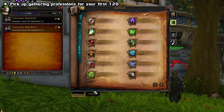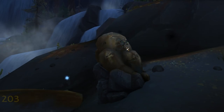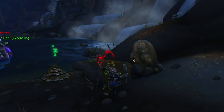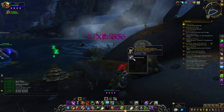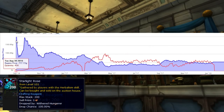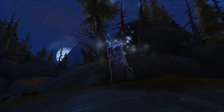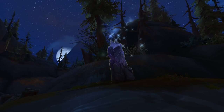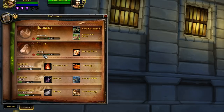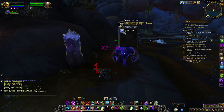And speaking of gold making, if that's a priority for you, you might want to consider picking up double gathering professions for your first character. At the beginning of every expansion, all trade goods are ridiculously inflated in price. One hour of farming at launch could be equivalent to one day of farming just a few weeks after. Here are some examples from Legion — you can see how crazy it starts off. With ore, herbs, and hide being the easiest to get, you can earn yourself quite a bit of gold. No worries about leveling anything — professions are split up by expansion now, so even if you just learned it, you can still harvest all of Zandalar's and Kul Tiras' goods.